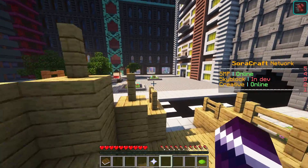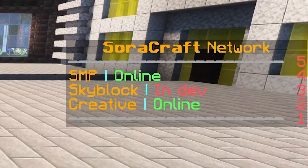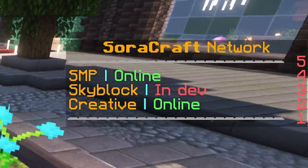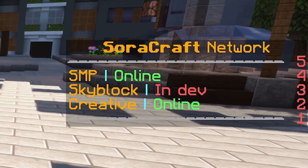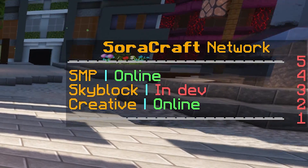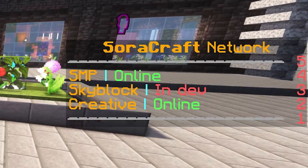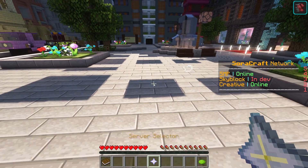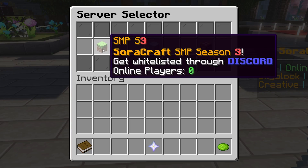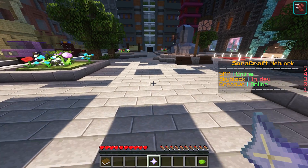Just as a quick example — right now we're in the Swordcraft Network server. Here on the right you will see SMP online, Skyblock in-depth, Creative online. Those are also placeholders. So if the SMP would go offline — crashes or restarting — it will automatically showcase that here. Also inside of the server selector you can see how many players are online. If somebody joins the SMP, that digit would actually change. That's what placeholders are and that's how they work.